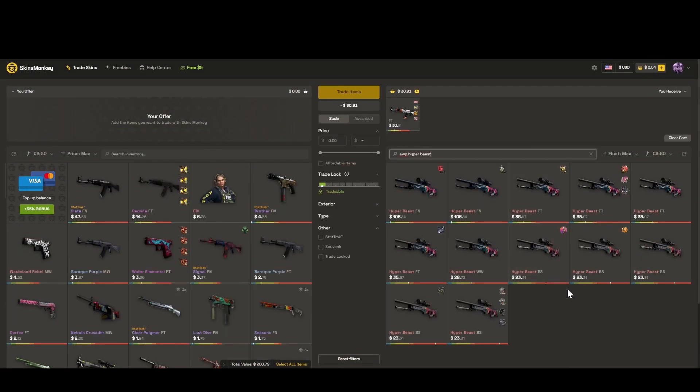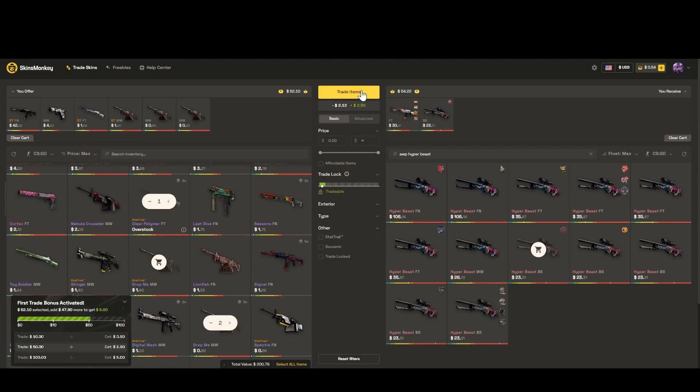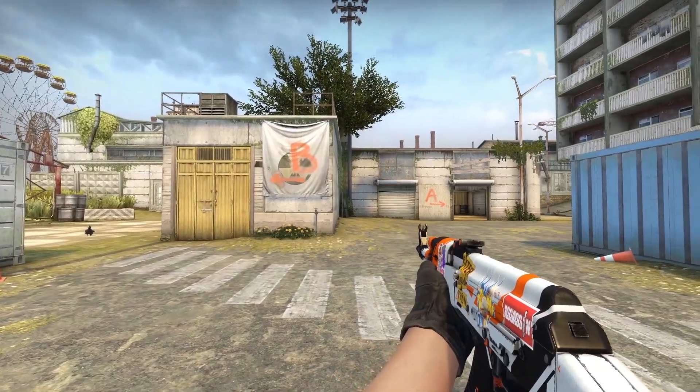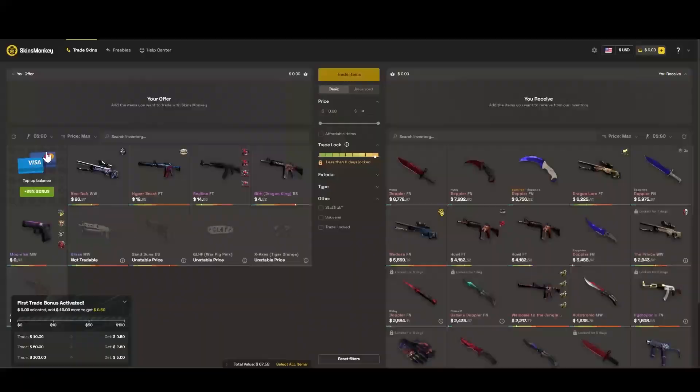All you have to do to trade your skins is search for the skins that you want, then put in the skins that you don't want, and then press 'trade your skins.' As you can see here, I am lacking a few dollars to complete my trade, but by putting in my code elsu I can get a free $2.50. After clicking 'trade your skins,' I got my skins instantly.